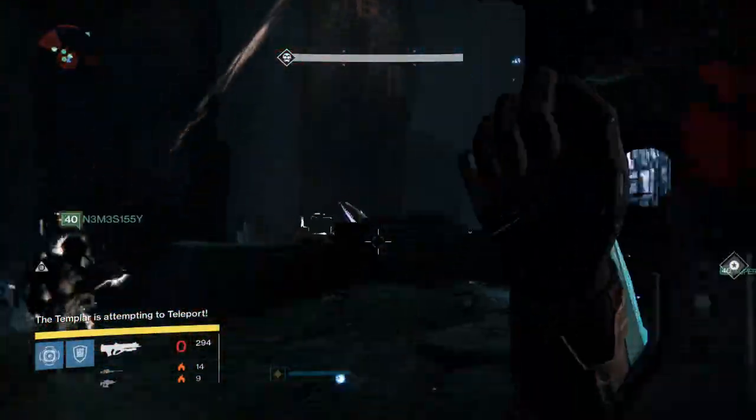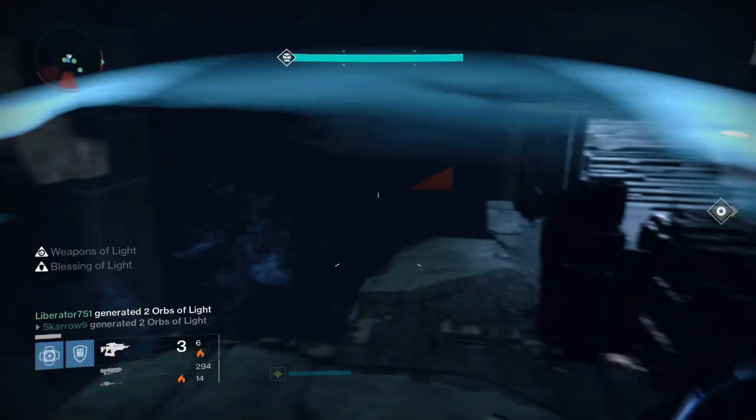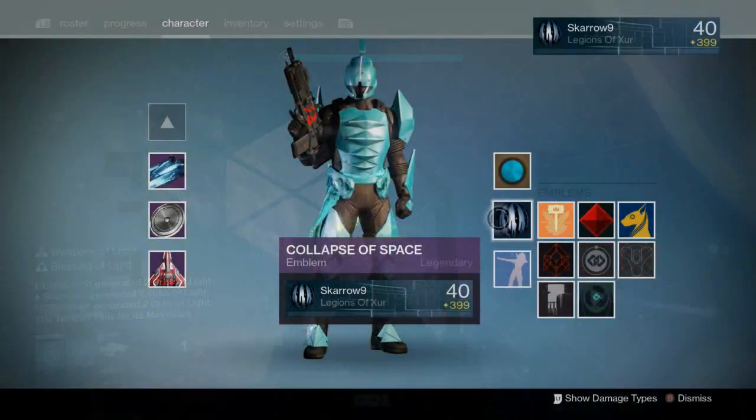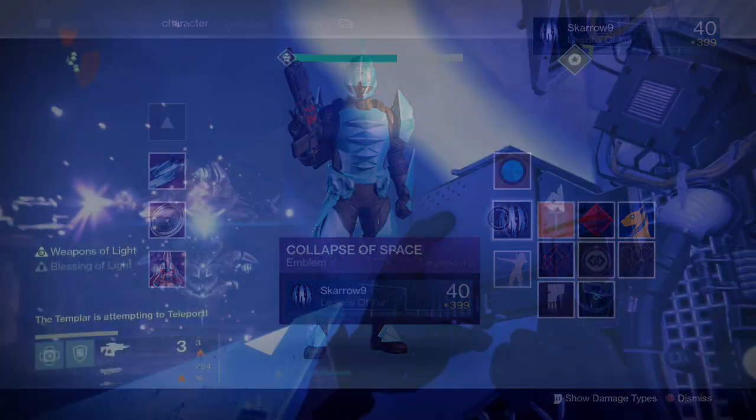I just got done doing the Templar challenge and essentially it's exactly the same as it was in Year One — you just can't let the Templar teleport. You get the same rewards as last week: a guaranteed exotic, this really cool emblem which I'm going to show on screen, as well as the challenge mode ornament.